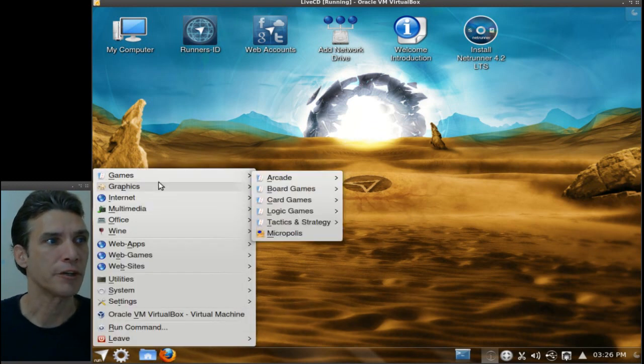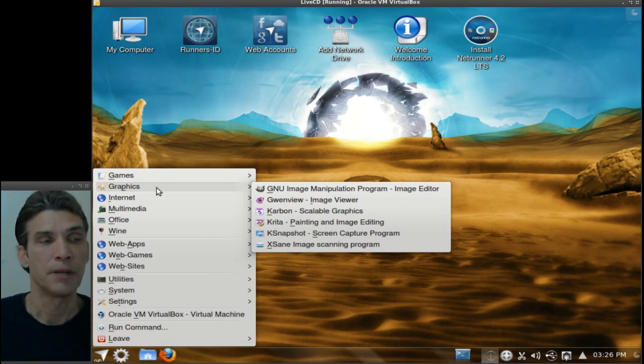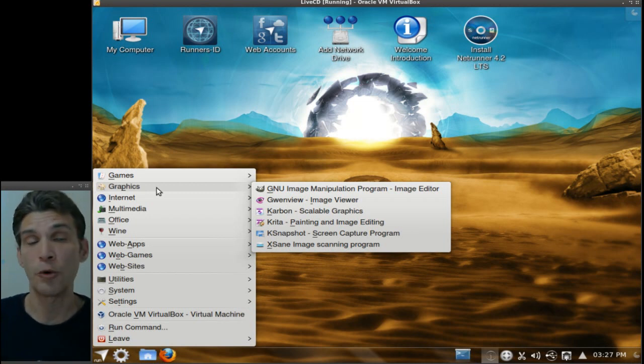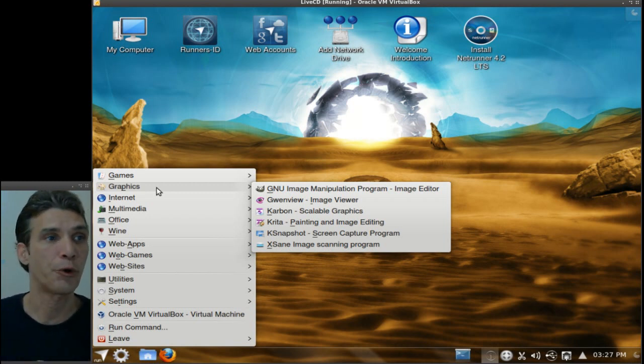You also get a number of graphics tools. Namely, you get the GIMP, which has been de-weirdified, finally — that's a nice image editing program. You also get Carbon for your scalable vector graphics. Personally, I prefer Inkscape, but there are always other options. You can try the default loadout or change to programs you prefer. This also comes with Krita, the painting and image editing software, which is really nice too. It has a user-friendly interface — definitely worth your time.